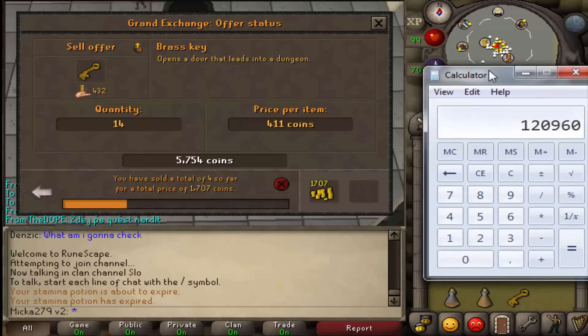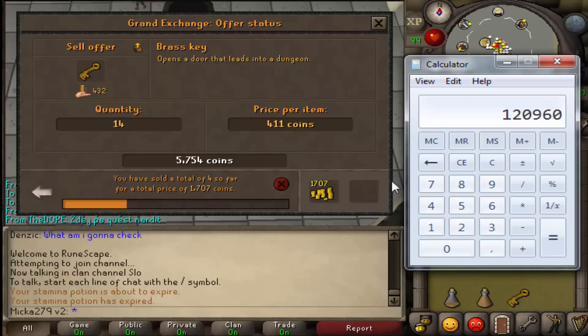So if you don't know how to get some starting money, brass keys are a nice option, and as you can see the keys will sell eventually.